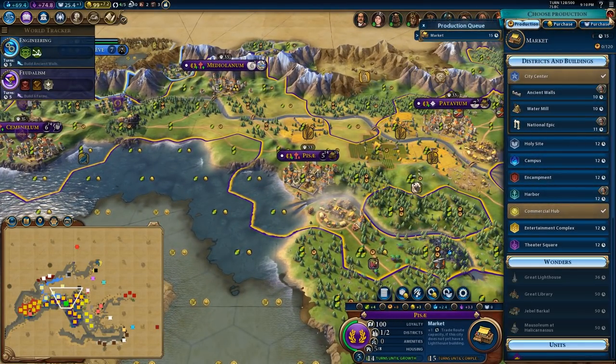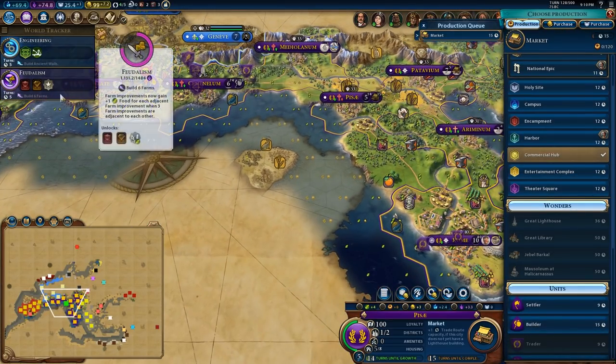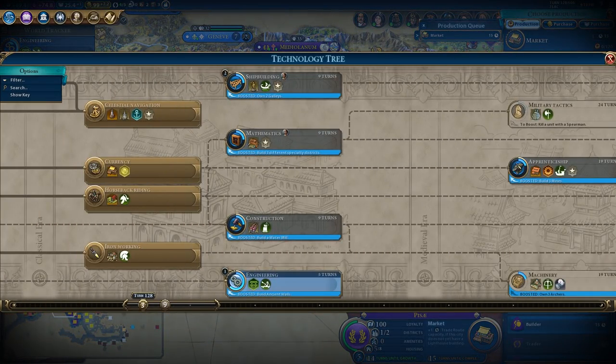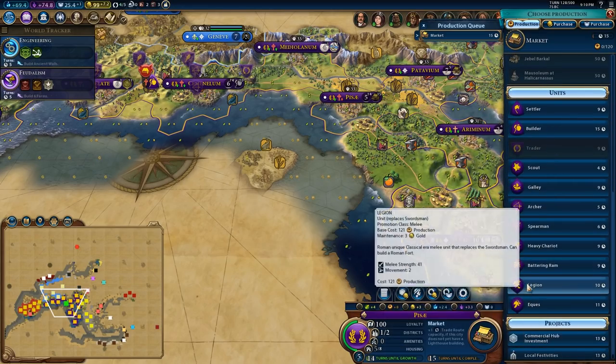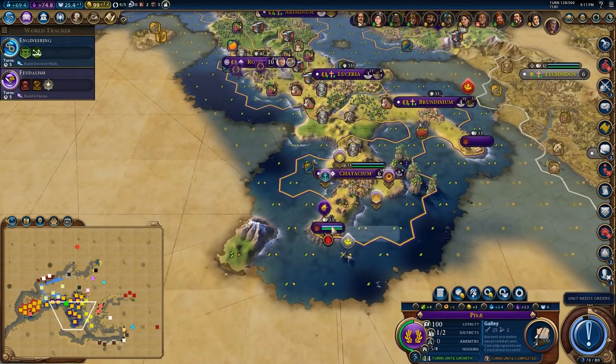Go ahead and get that market, although I really should start building settlers again. But I do have the sailing technology coming up soon. What I might do is actually get some galleys to control this ocean area.